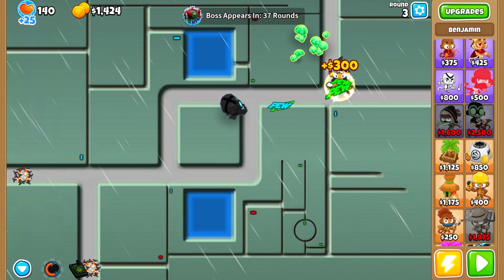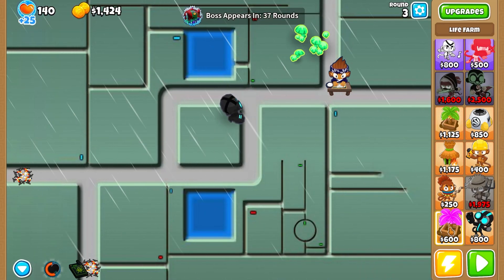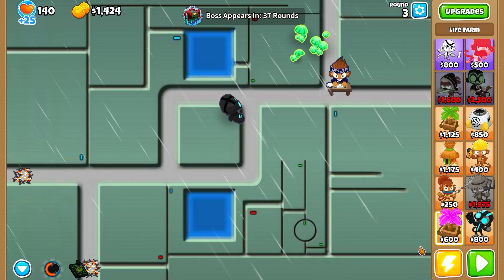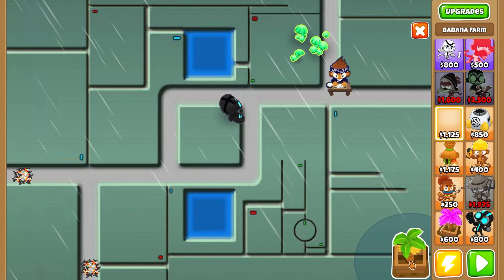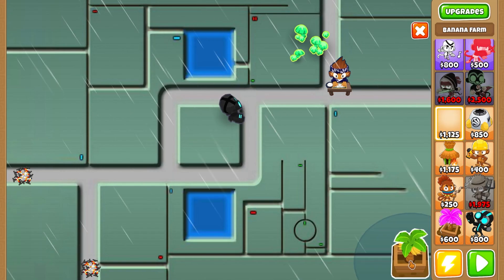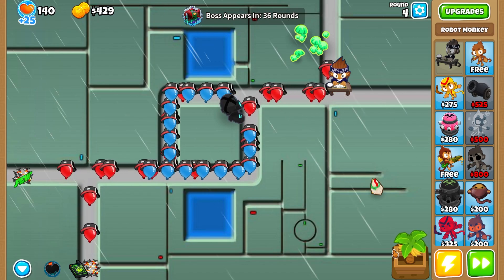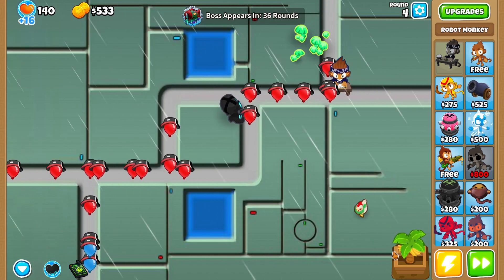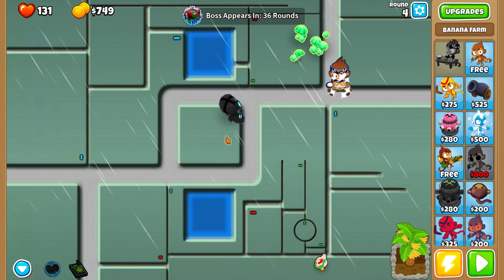We're definitely going to need the Life Farm for this one — we'll be needing those lives. I'll start by throwing down a farm first. It seems the ability is timed, so you kind of have to manage when you use it.